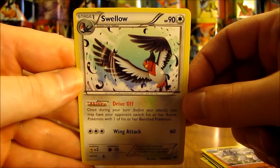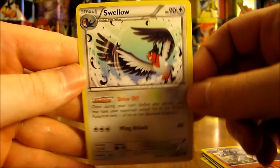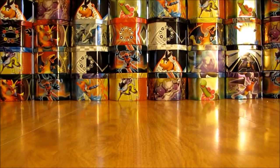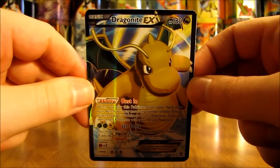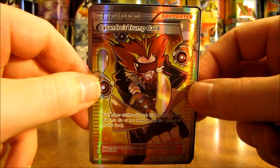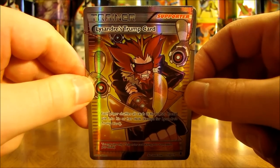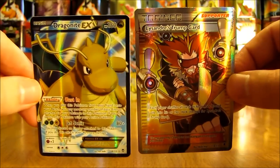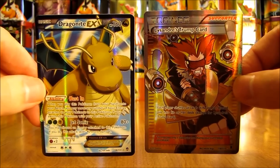Overall, I would say this is a very, very good box. I pulled two Ultra Rares out of eight packs, and both are actually Full Art Ultra Rares — so they're even more rare than getting two regular EX cards out of a box. The second one I pulled was the Dragonite EX Full Art, and the first was the Lysandre's Trump Card. Thanks everyone for watching. Make sure to check out all the links in the video description, including links to my blog, Facebook, and Twitter pages. Stay tuned for more videos. Thank you.